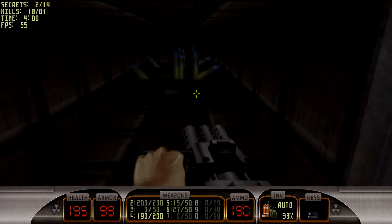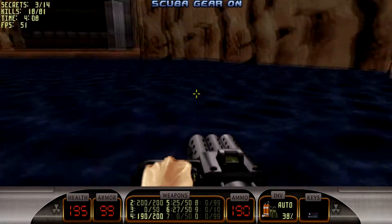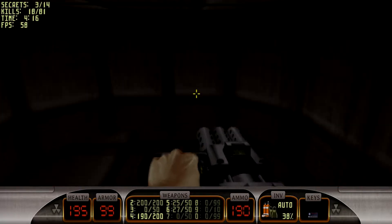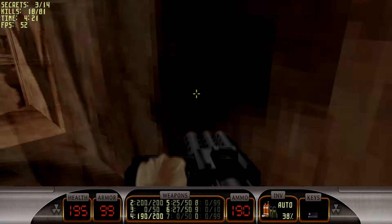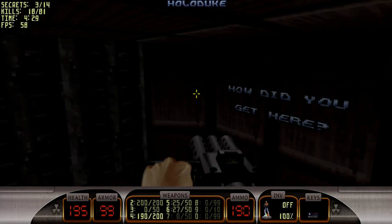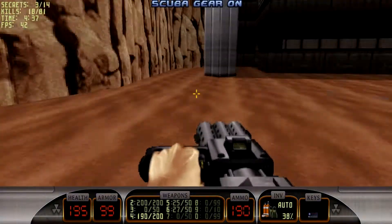I think there was a secret over here — yes, some rockets, which is an official secret. And then you have the other side which has a few hatches. There's one over here with the Holoduke — not very useful. I never use the Holoduke; I think it's a pretty worthless item. Some people may say different.